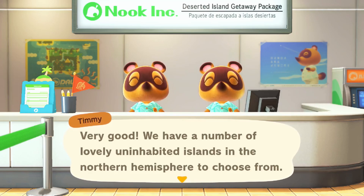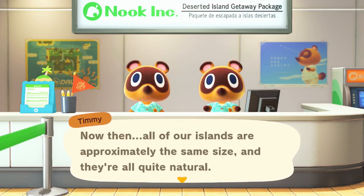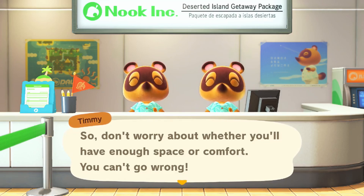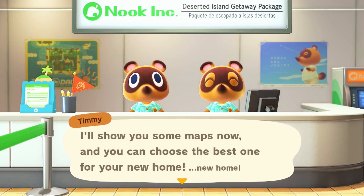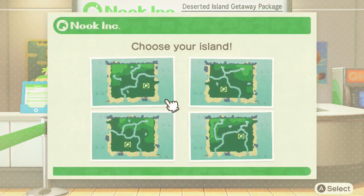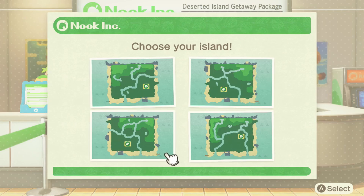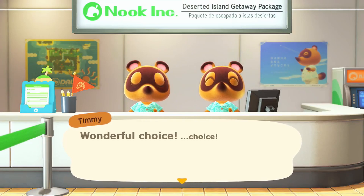We have a number of lovely uninhabited islands in the Northern Hemisphere to choose from. All our islands are approximately the same size, and they're all quite natural. Just follow your instincts and choose an island with a layout that looks appealing. I'll show you some maps now, and you can choose the best one for your new home. Do I want one with a lot of streams? This one's kind of cute because that can be like a moat. I really like that one. My hope is that my house can be in the middle of that.